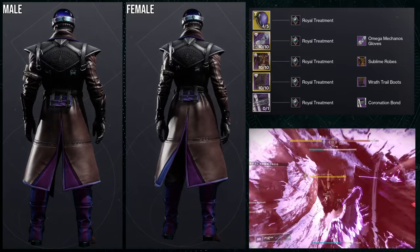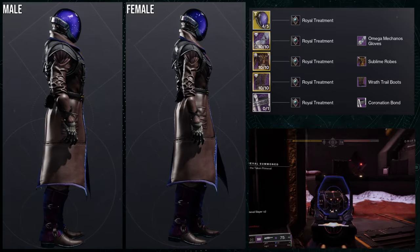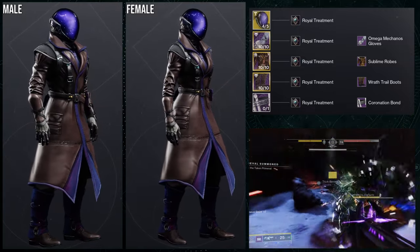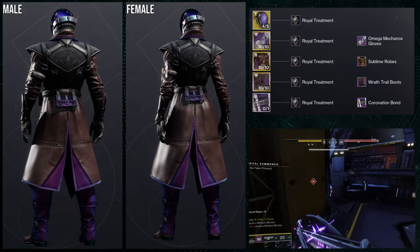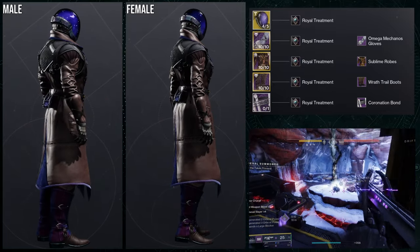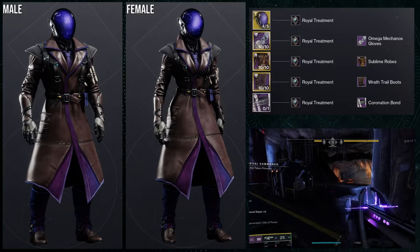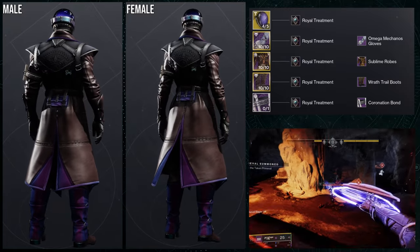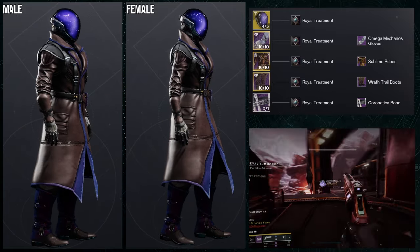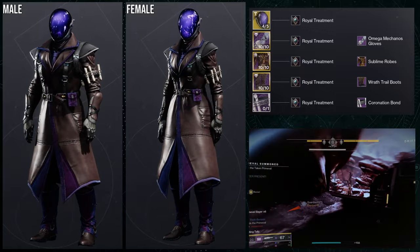You guys have a lot of content coming this weekend and into next week — I'm trying to push at least two weeks worth. For this Warlock set, I ended up pulling from the Sublime set because it was so good I figured switching the arms to Omega Mechanos would work well. The chest piece is honestly carrying the whole set, and the Wrath Trail boots pair great with it — it gives off a really cool retro vibe, kind of like a game I remember from the PS3 where you played as a rocketeer.